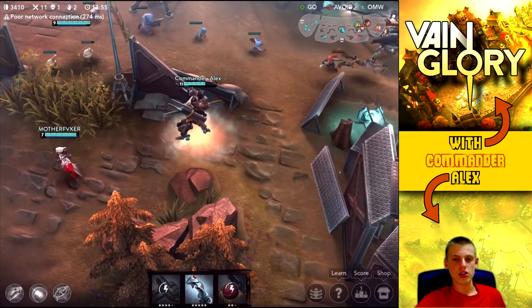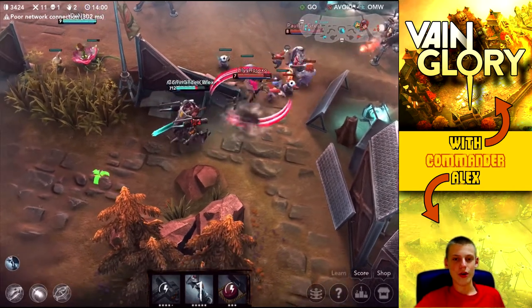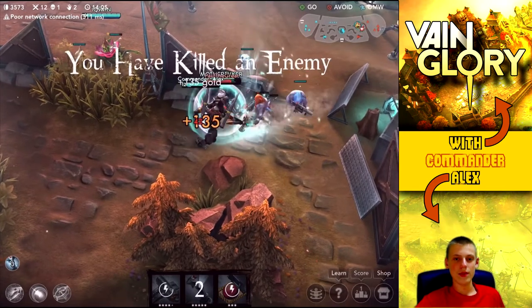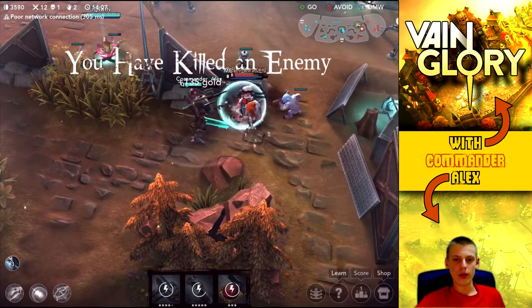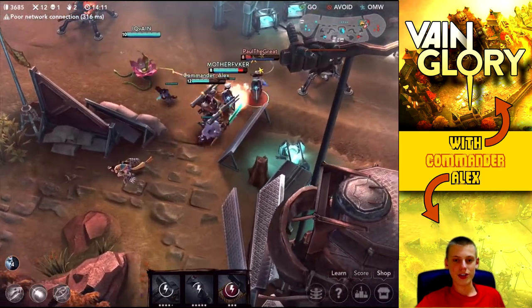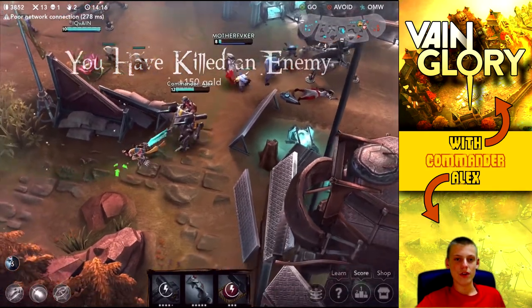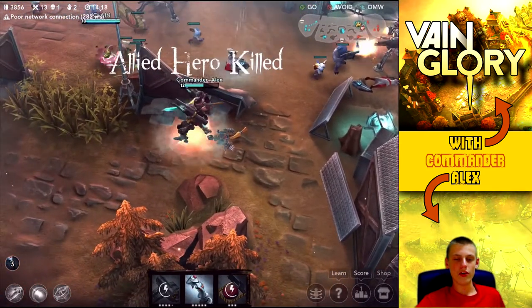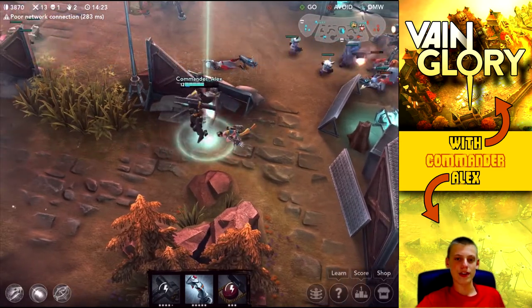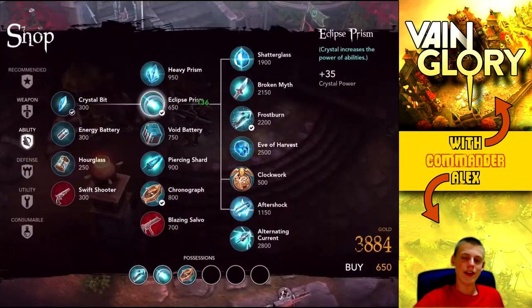I decided to turn around and take these guys on because I have my whole team right here. That's one kill - pop my ability again - and it looks like we're going to get a second one with the clutch ability right there. Double kill! We are now thirteen and one. I was messing around with my teleport - she has like rockets on her back, really cool animation.